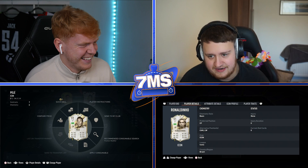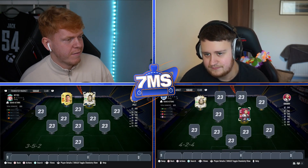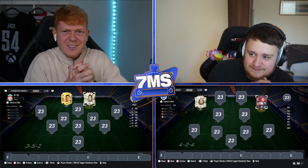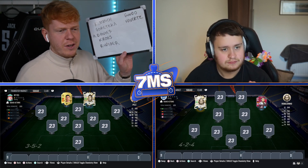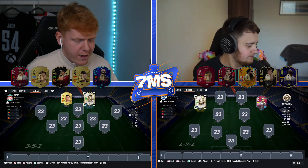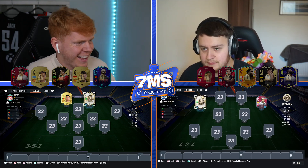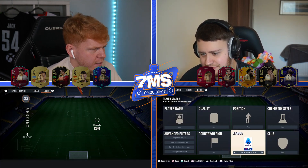I've got Ronaldinho at left wing in the 4-2-4 and Sané at right wing. Very nice — Christ, this is going to be a battle. Let's write down seven locked players. Here we are then ladies and gentlemen — we have got the locked players on the screen for you all, along with the extras if we get a three or four league hybrid. We'll now start the seven-minute timer. Three, two, one — the timer has started. Let's get cracking, mate.